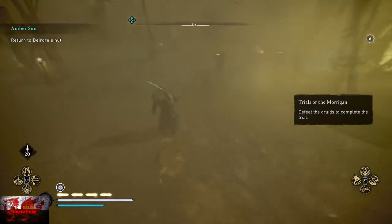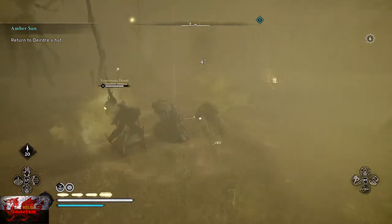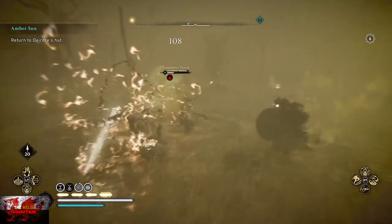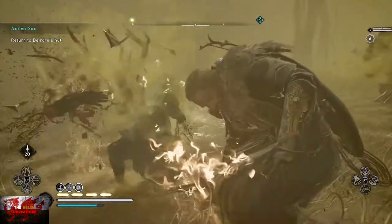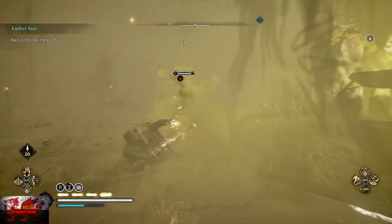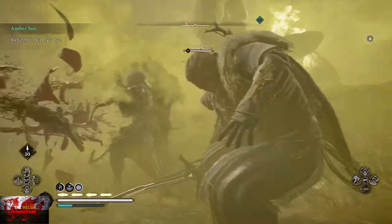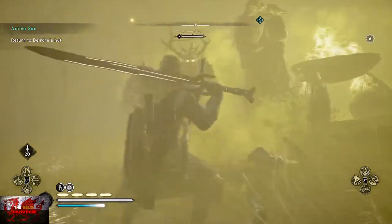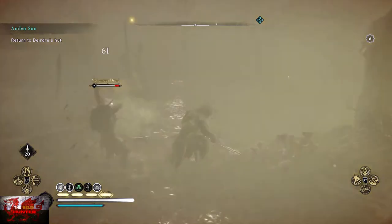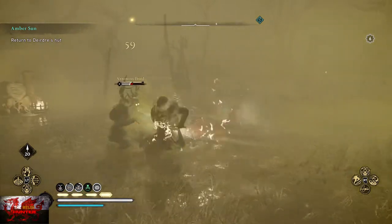My advice, if you do struggle with these, is to get the Focus of the Nornir ability with the bow — that completely slows down time and you can just pick everyone off with your bow and arrow. Also, if you've got this far in the game, when an enemy attacks, if you press X on Xbox or Square on PlayStation just as the attack lands, it slows down time for just a quick second, and that helps a lot in dealing with these enemies.